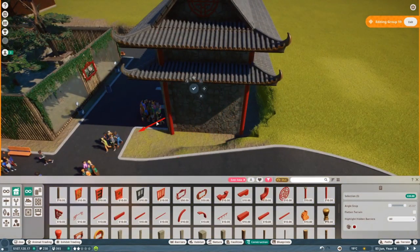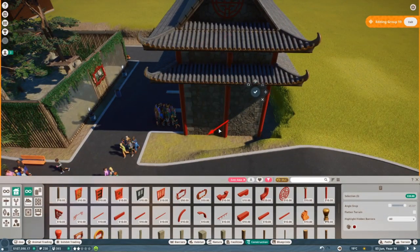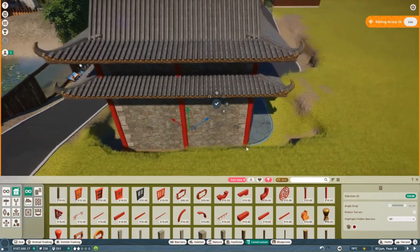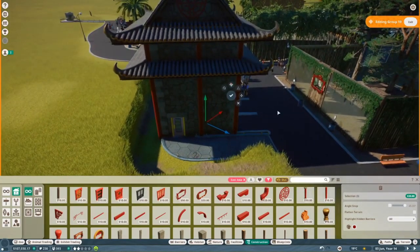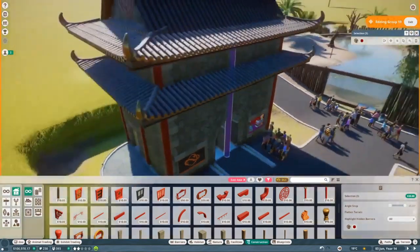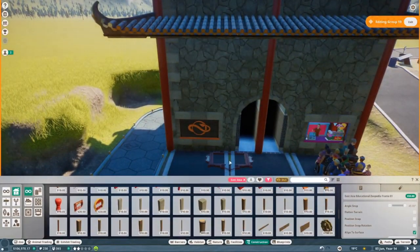I'm going to be really conscious of the game mechanics as well as real life - try to make it as realistic as possible using the game mechanics. I figured out I built the building wrong, so I had to go back and add all of these pieces.